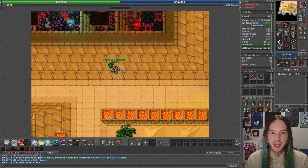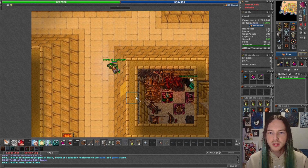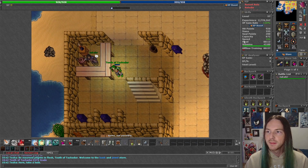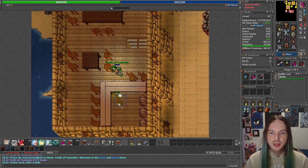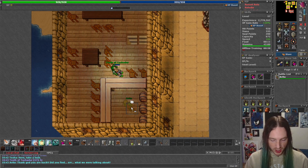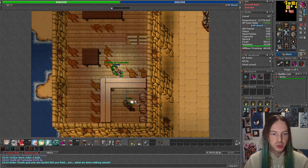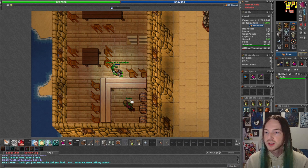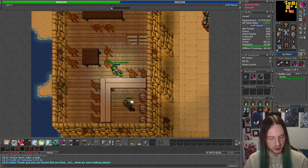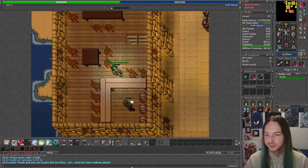Let's head over to Arito now. He lives southwest here in Ancromon, so it's not a very difficult journey. Now that we're here in the post office, he's upstairs. You would say hi to Arito and then say 'nomads, yes' to Arito and he would ask you to go on a small quest. Once you deliver to him the parchment, he will send you on the quest to find the hidden door to the Nomad Cave.